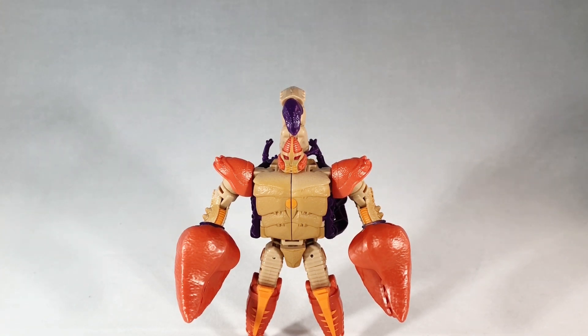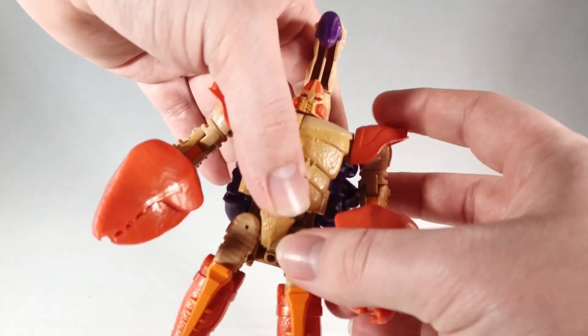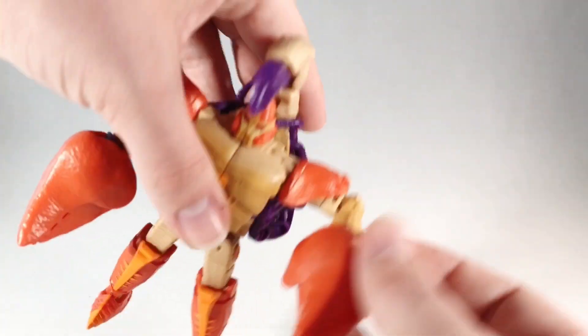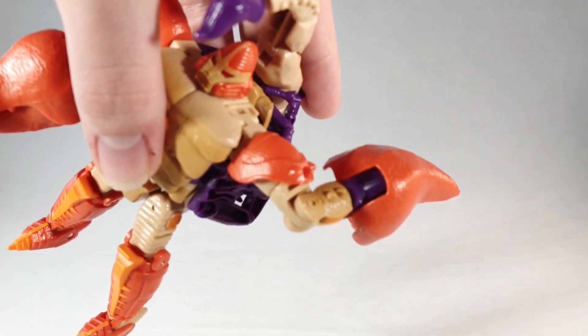Taking a look at articulation: his arms can move all the way around, full 360. Elbows can go up — good elbow joint there. He does have a 90-degree bend at the elbow, but he can also bend his elbow the other way for transformation. His wrist can swivel.